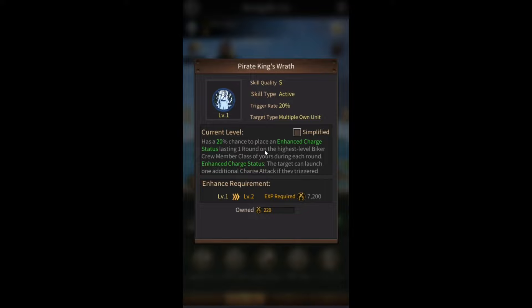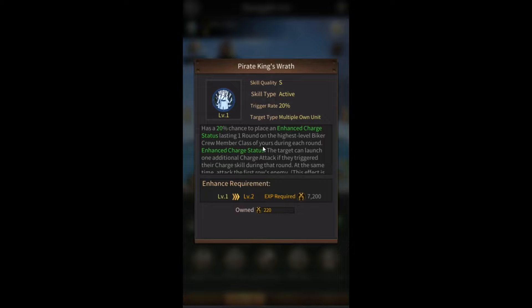Now you want to pair her with Commodore Corax, who also has a skill related to charge damage. It says he has a 20% chance to place an enhanced charge status lasting one round on the highest level biker crew member class of yours during each round. This enhanced charge status causes the target to launch one additional charge attack if they trigger their charge skill during that round.